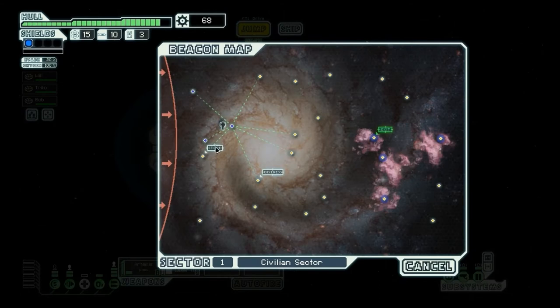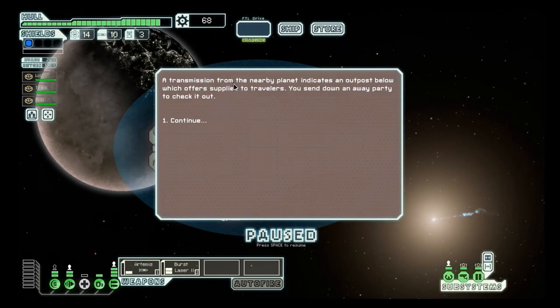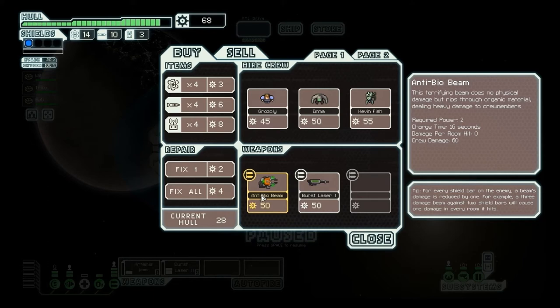A transmission from a nearby planet indicates an outpost below which offers supplies to travelers. You send down an away party to check it out. I can get another crew member — Kevin Fish. I'm sorry for any of you who are actually named Kevin Fish, but I did not expect a mantis with the name Fish. I can't justify getting this.